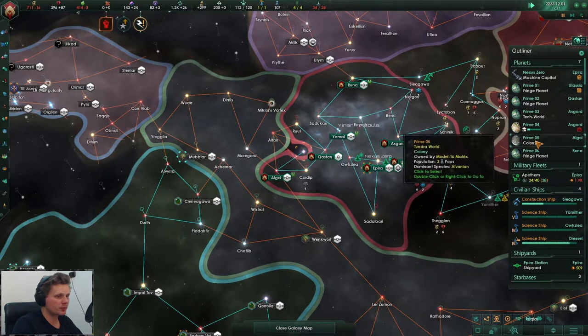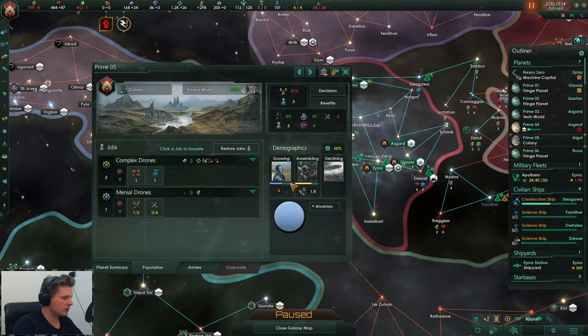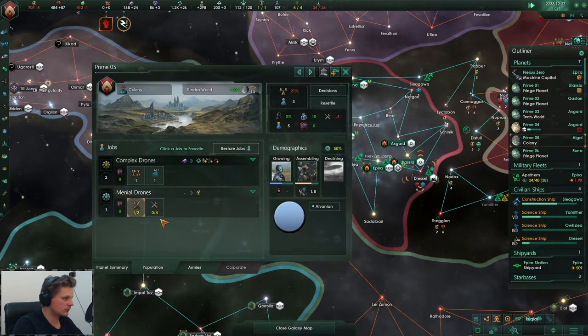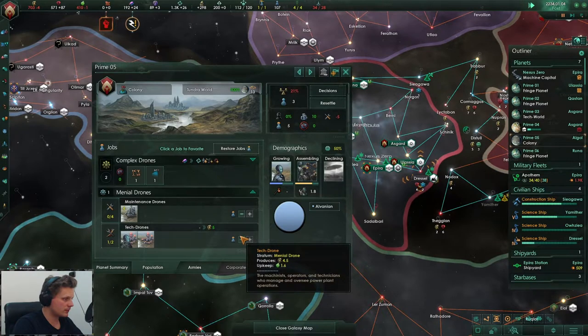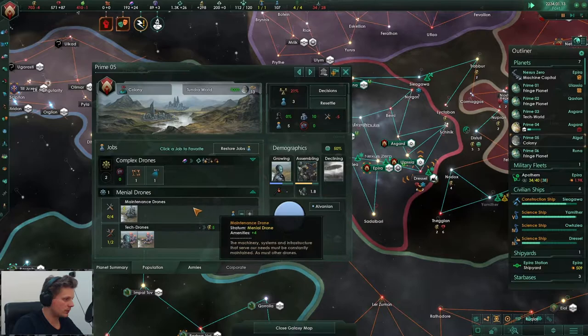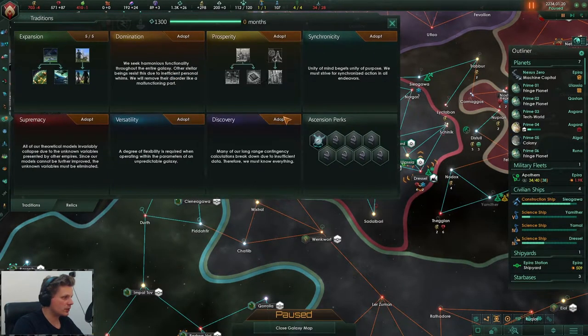There is low stability on prime 5 - why? It is slowly growing, that is true. Let's just do it like this - no prior on this job please. Let's go with discovery.